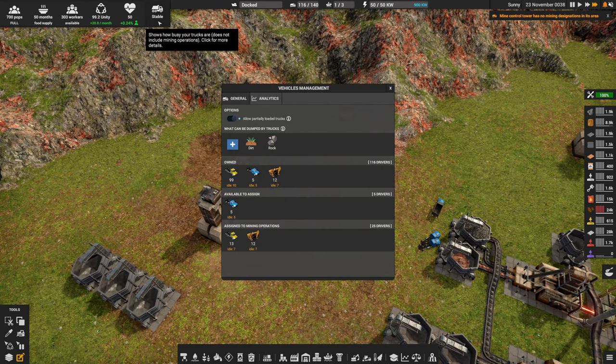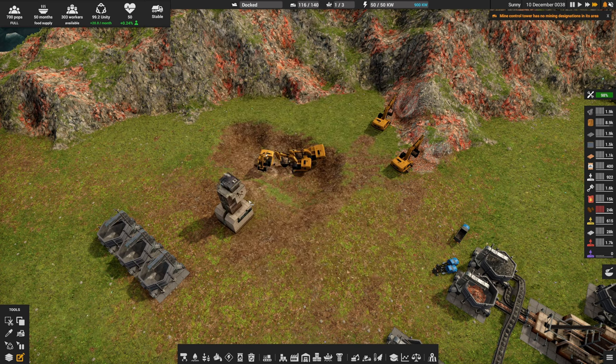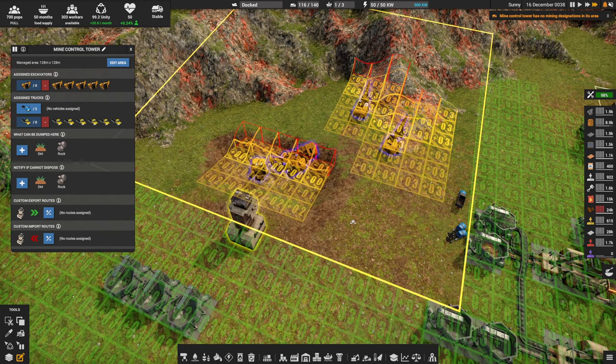The blue trucks — the five blue trucks I have in the normal network — aren't coming in to do the mining. Why? Because this is an advanced network. This is an entirely separate network from the general network. So the excavators have to wait for one of these six yellow trucks to come service them — they're the only trucks allowed in because they're in an advanced network.